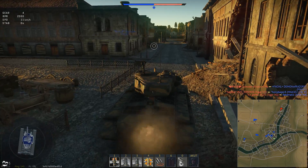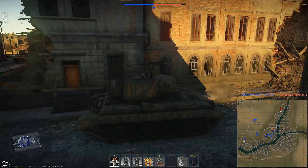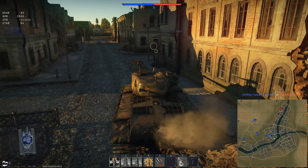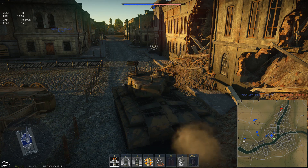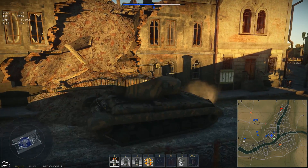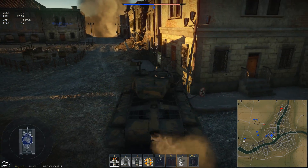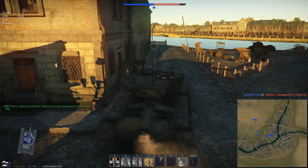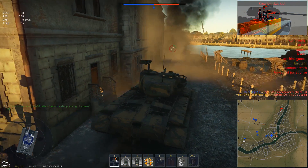All those facts come together and make the T25 enjoyable. In a direct engagement between a T25 and a Tiger, it depends on circumstances, but overall I'd give the T25 roughly a 55% advantage due to better turret rotation speed. If the Tiger is in a defensive position at long range where it can angle, it may have the edge — but both tanks are still very similar.